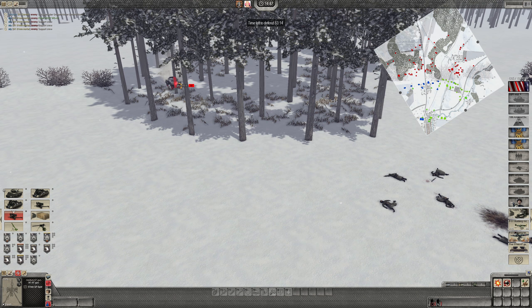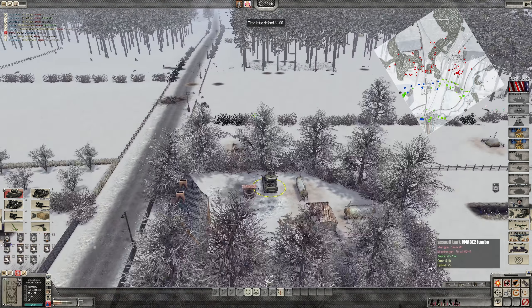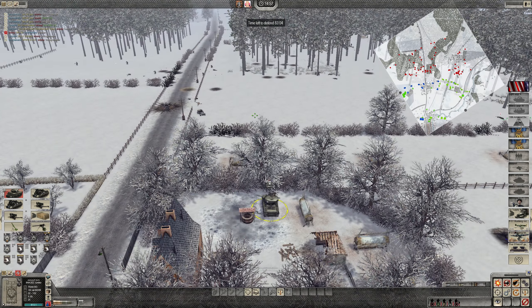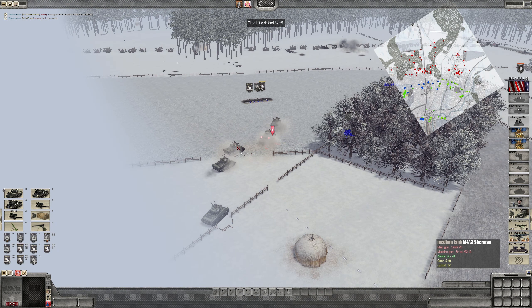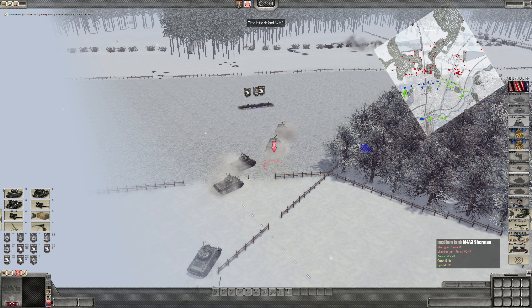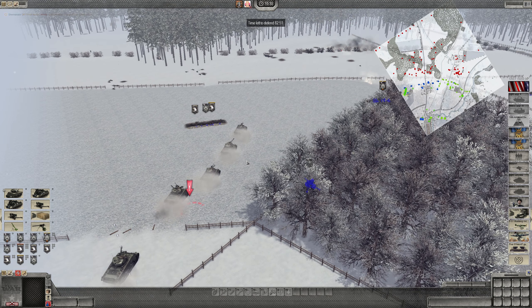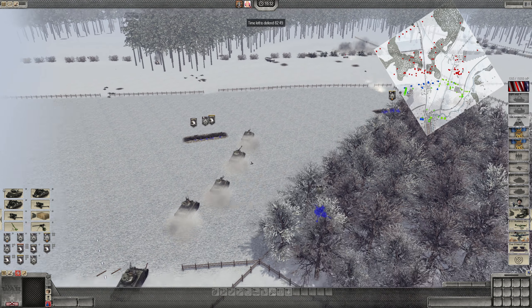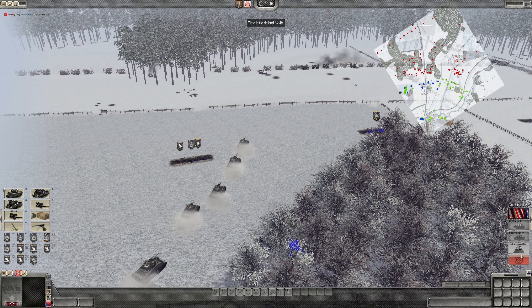The AI mortar just killed something so that mystery's been solved — useful now. We have lots of money left. I'm going to buy those AI AT guns. Why though? They didn't shoot last time. Well they're definitely not — oh my god, oh my god! That's good though. I kind of wish we got to control those because that's pretty funny, but it's good for us.